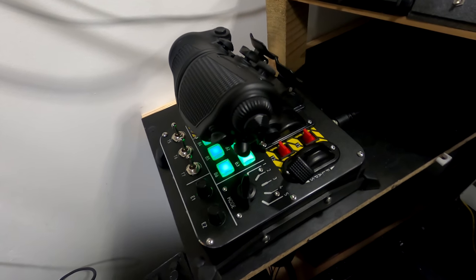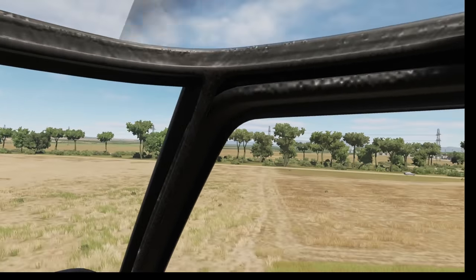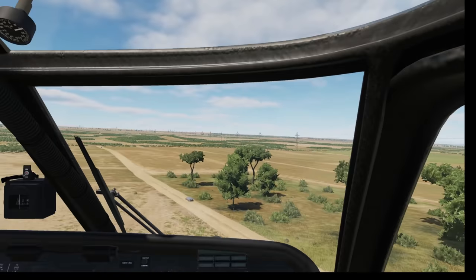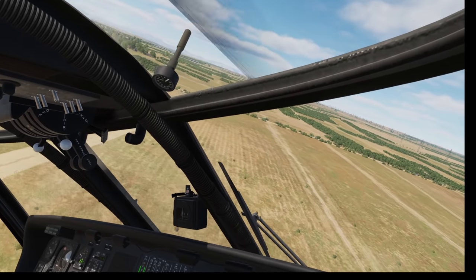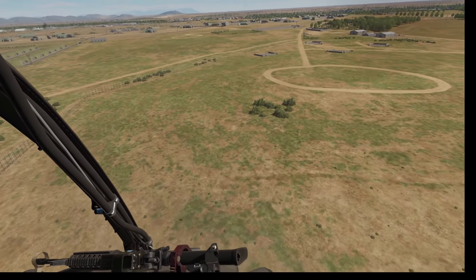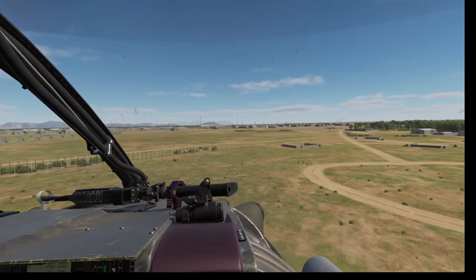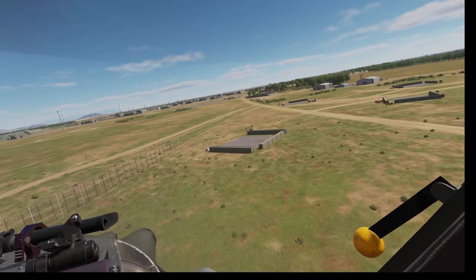Many people will invert the throttle to mimic a collective, in the sense that they pull the throttle back to imitate pulling on the collective. I strongly suggest that you do not do this. Muscle memory is repetitive learned behavior that your body will fall back on during a state of crisis or high stress. Meaning, if you use the throttle to fly jets and you're used to pushing for more power, then you fly helicopters where you pull for more power, you may find yourself pushing when you're meant to pull — and vice versa — when things get a little dicey in-game.